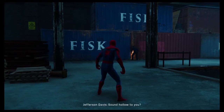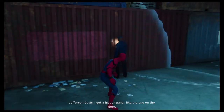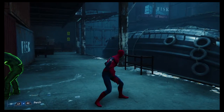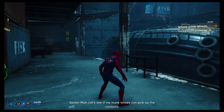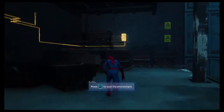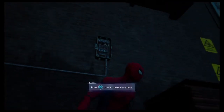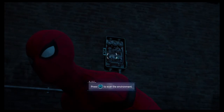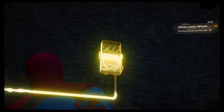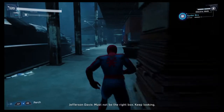Check it out. Sound hollow to you? I got a hidden panel — like the one on the door. The conduits lead out the back. Look for another junction box. Let's see if my mask lenses can pick up the conduits. Did that work? Nah. Must not be the right box. Keep looking.